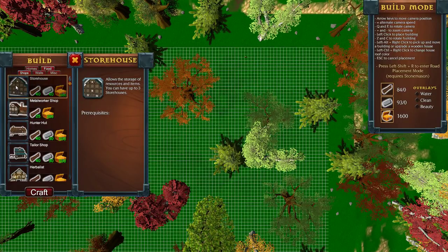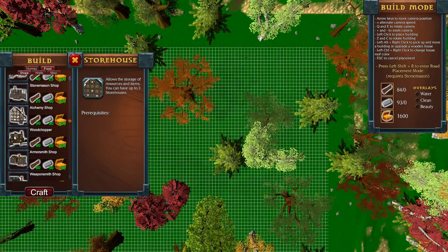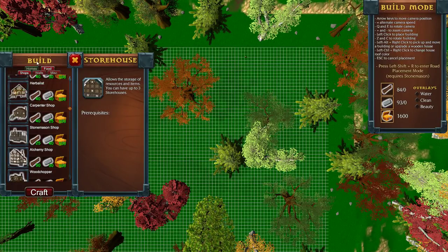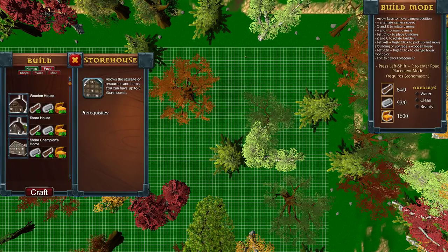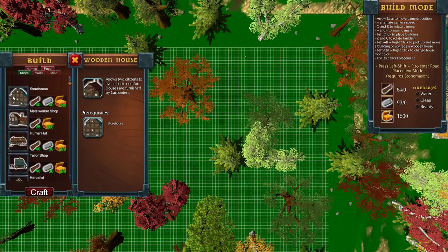'Allows the storage of resources and items. You can have up to three storehouses.' Let's just do that, unless there is a woodcutter. Woodchopper would work. Let's start with homes — homes should be number one. Let's go with a stone house. Oh, needs a stonemason shop. Let's go with a wood house. Needs a storehouse. Okay, let's go with a storehouse then.